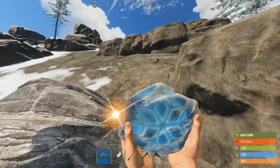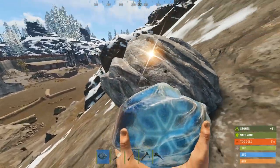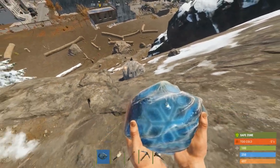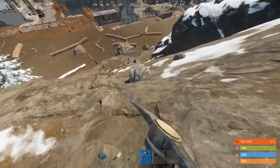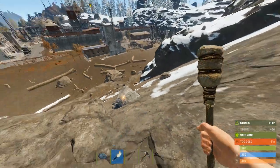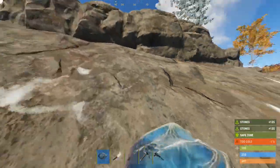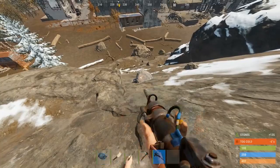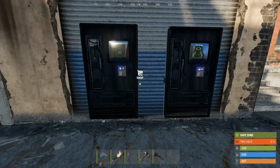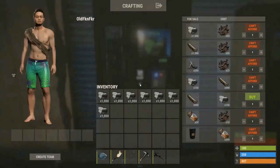We're looking for the pickaxe. Around Outpost you can find some ore nodes. If you want to get some stone, you can use your rock within the safe zone to collect as much as you'd like. This one is actually close to the edge of the safe zone, so you can quickly run in, hit it a couple of times, and switch off. You can use your pickaxe to take it down, or it's even faster if you get a jackhammer.